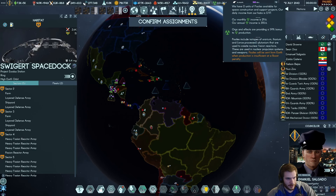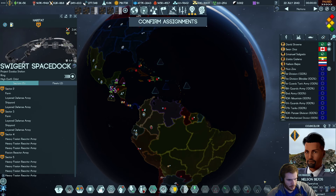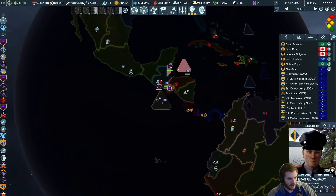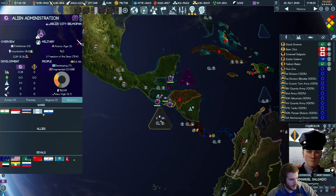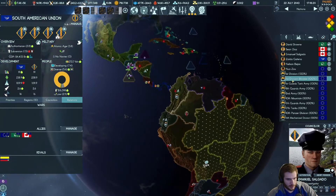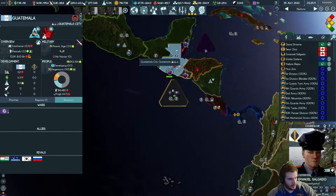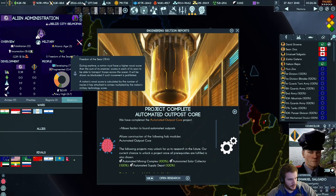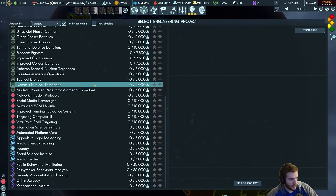Lock this in. Whose doesn't have a mission? Go ahead and automate these guys. Once the alien administration gets control over these, Belize is now gone. I need to declare war on the alien administration real fast. Offering assistance — so they have 78 power here? Offering counsel — you have nine armies. Automated outpost core — keep working on some of those. Let's do Xenoscience Institute.